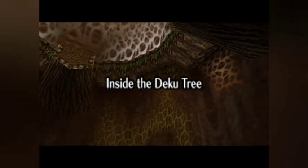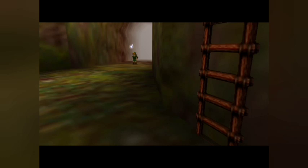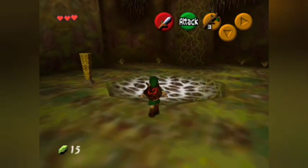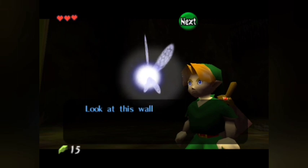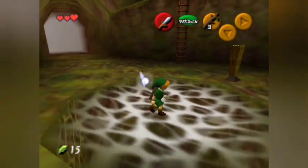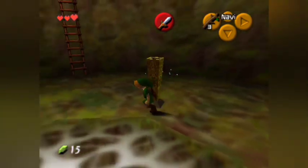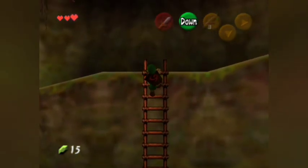Let's go into his gullet. Dungeon 1 - the great Deku. She's gonna talk, let's make her talk again. Yes, we can climb vines - it's amazing. Now, with Master Quest, enemies will appear a lot sooner than we are used to.